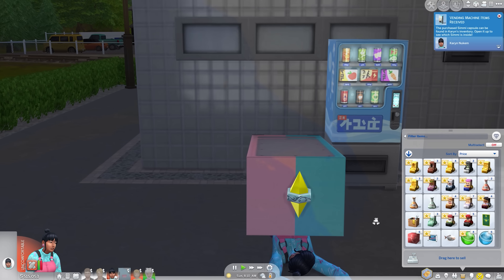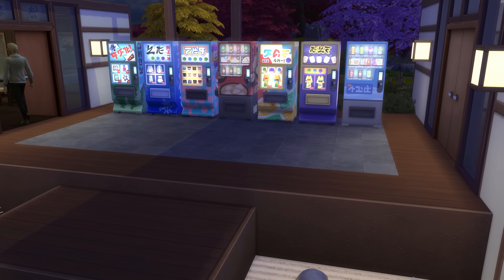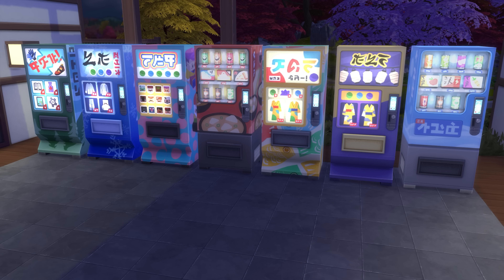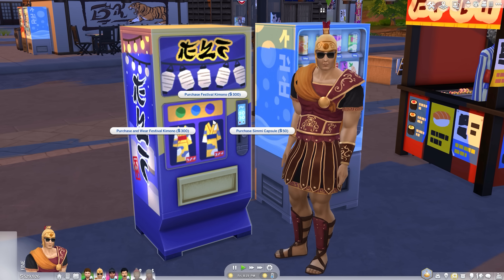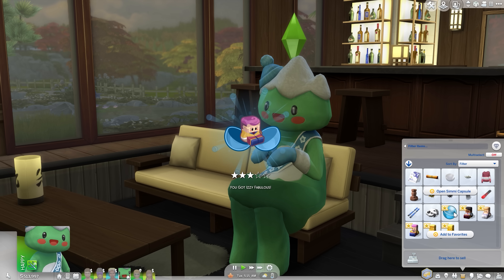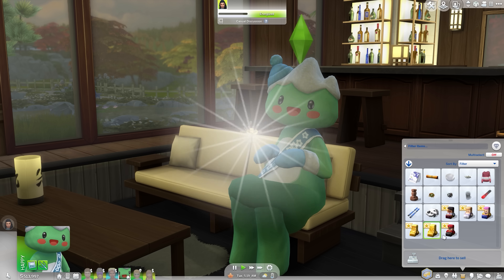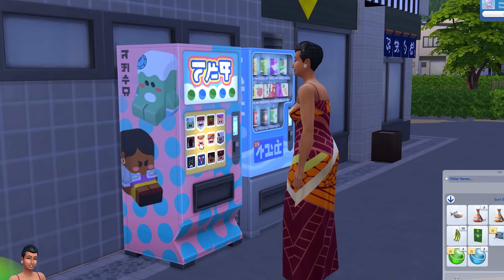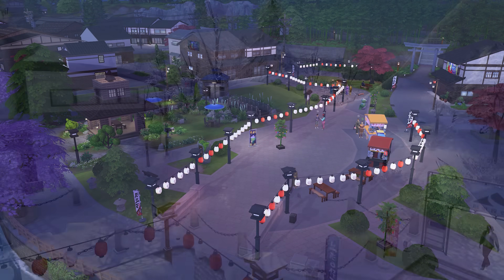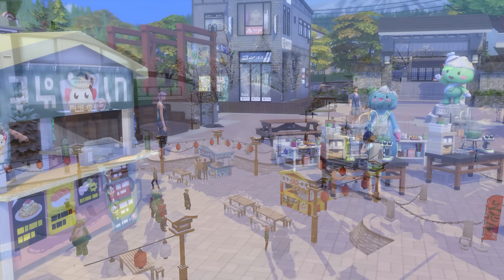Vending machines are back and properly so too, not just in the form of glorified refrigerators. Snowy Escape brings at least half a dozen vending machines to the table, giving Sims instant access to hot and cold food and drinks, supplies for winter activities, exclusive items from festivals, and little toys called Simmies. These are basically gachapon capsules that contain random collectible items inside, some more rare and valuable than others — it's effectively gambling but it's addictive and I can't stop! Many of the best collectibles only show up during festivals, making their remixed return from the City Living pack in the form of the Festival of Lights, of Snow, and of Youth.